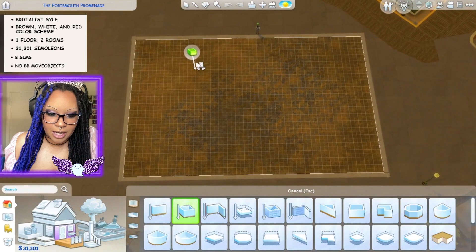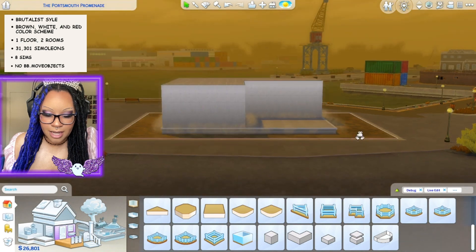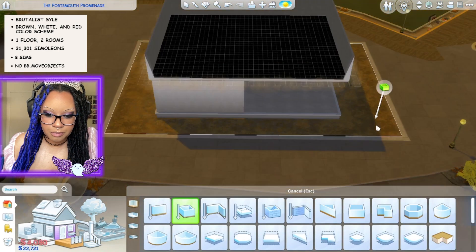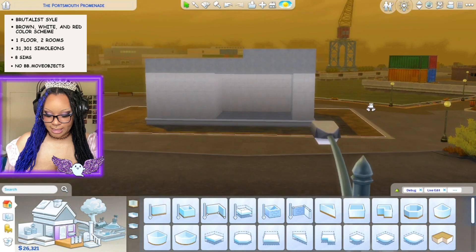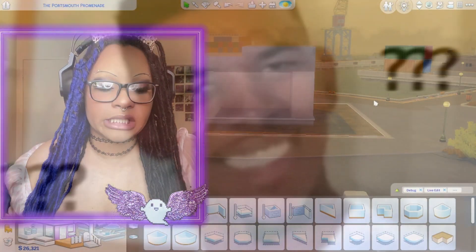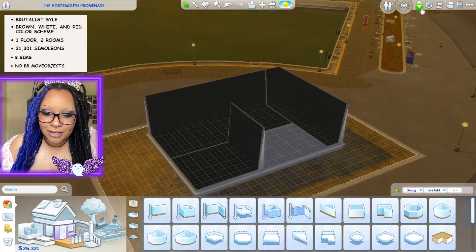I might put this on the tallest wall height which is gonna be tough to build, but I want it looking tall. I was thinking of putting another box on top that wouldn't actually be usable, or maybe a platform instead — it gives it a little bit more something. Brown, white, and red is what I have to work with for the color scheme. Let me figure out the layout.